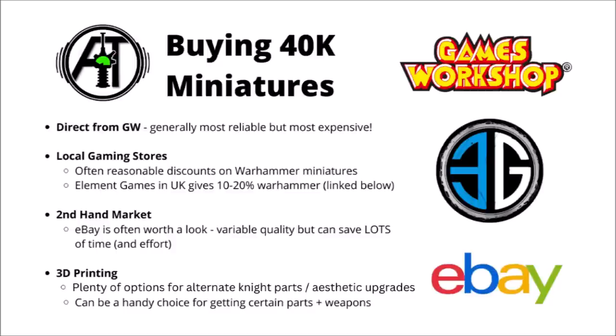You could also think about the second-hand markets. Imperial Knights have been out for a fair few years now, and it's very possible you might be able to pick up some big cheap knights second-hand, though on eBay you might have some damage or loss of detail with paint, so it's well worth taking a good look at the models. Bear in mind that previously Games Workshop used to sell things like the Knight Paladin and Errant without the Gallant upgrades, so if you did pick up an older Questoris box, it might have some limited options. 3D printing is also a hot topic — there are plenty of options for alternate knight parts and aesthetic upgrades, including wolf-headed knights, big hammers, and really cool knight-scale shields.